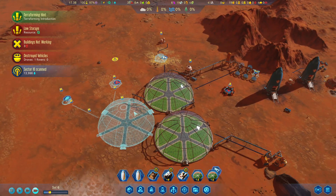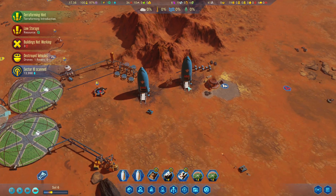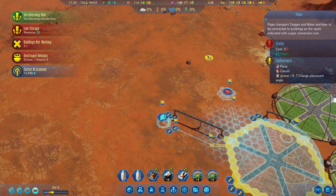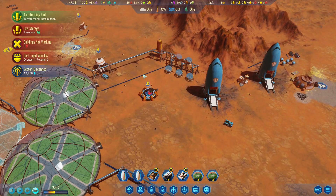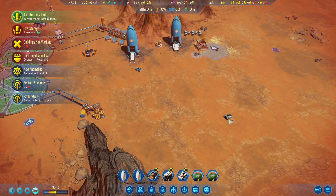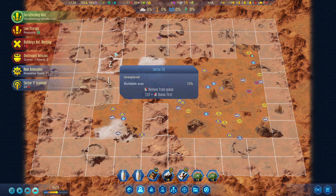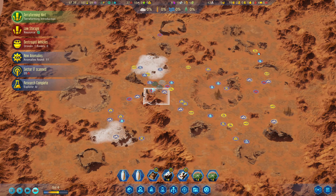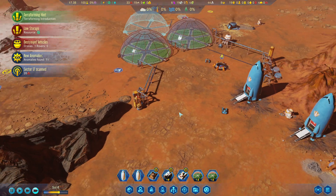Okay, things are getting built — everything's coming along well. More polymer, more metal, more concrete, more of everything we don't have. Research complete! Drones and rovers move 24% faster — sure, we'll do that.